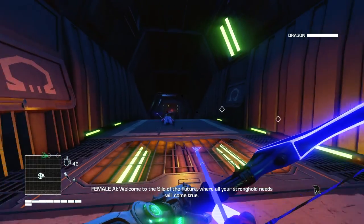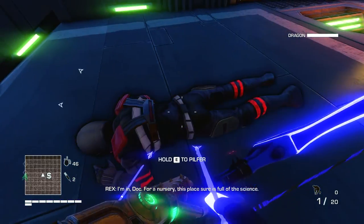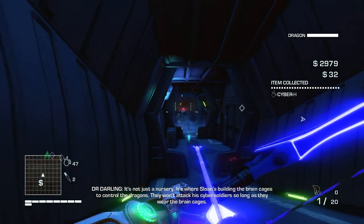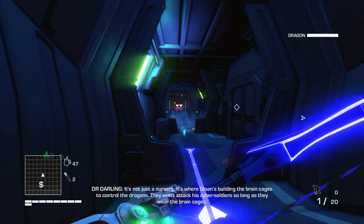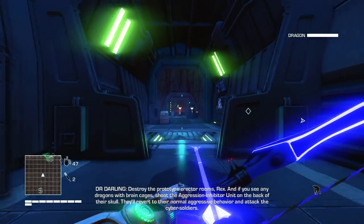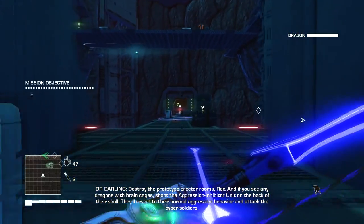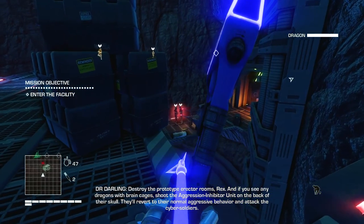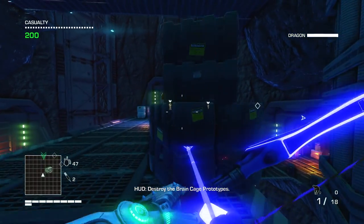Welcome to the final level of the future, where all your stronghold needs will come true. What a nursery this place sure is. It's not just a nursery — it's where Sloan's building the brain cages to control the dragons. They won't attack cyber soldiers so long as they wear the brain cages. Destroy the prototype erector rooms, Rex. If you see any dragons with brain cages, shoot the aggression inhibitor unit on the back of their skull. They'll revert to their normal aggressive behavior and attack the cyber soldiers. Otherwise they won't respond to cyber hearts or fire. Destroy the brain cage prototypes.